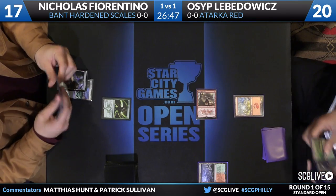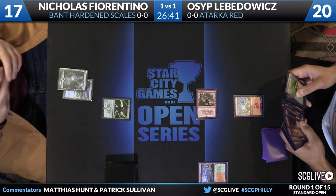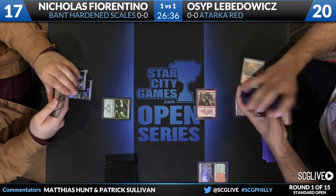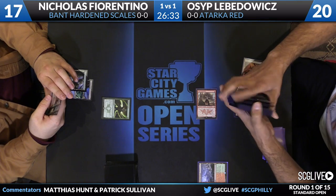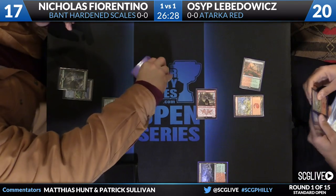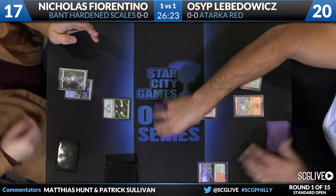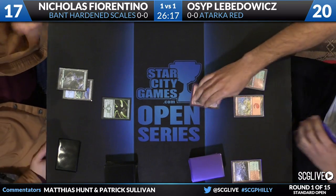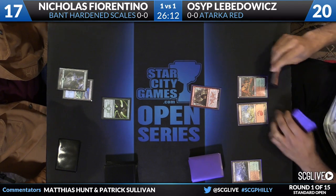Osip had no turn two play, but he did have the turn one Zergo Bellstriker again. It swung in to put Nicholas down to 17. Nicholas took one to play Hardened Scales. Osip's turn three was just passing — he didn't have a third land. It looks like he has Surge of Righteousness in hand, but that's not castable. Dromoka's Command and Surge seem like two of his cards. Unless he hits a Plains, he's not playing the game — and regardless, he needs a creature.